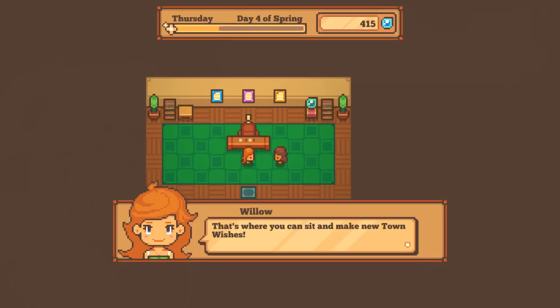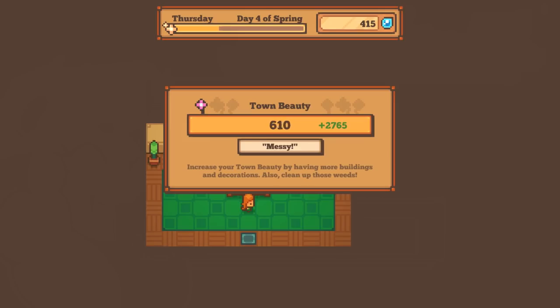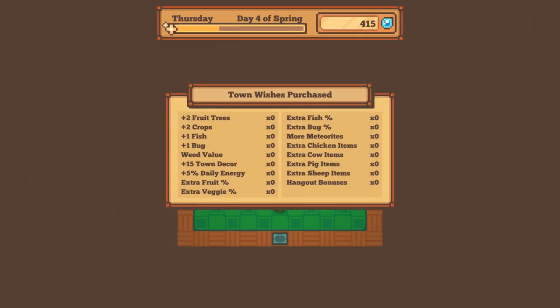We are rebuilding this empty plot of land into a thriving community of Mosswood, to the point where I can guide the town with my wishes - can we cover everything in plants? That plaque on the wall is also very important - you can view Mosswood's town beauty score. Town beauty increases by having more buildings and decorations, and cleaning up weeds. When you gain more beauty you gain more flowers.